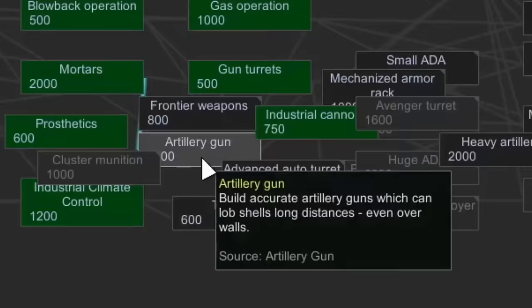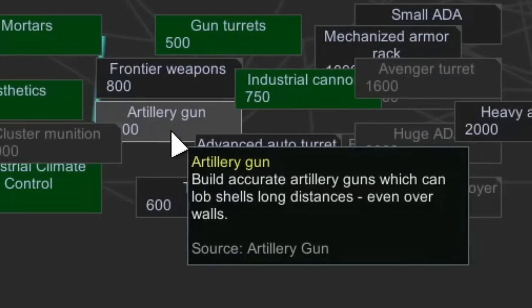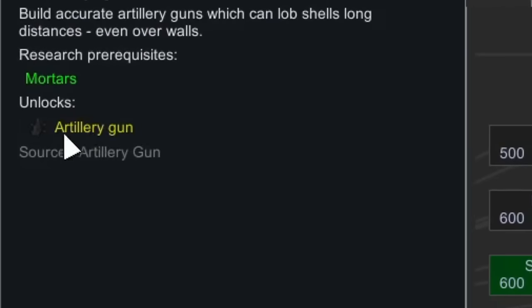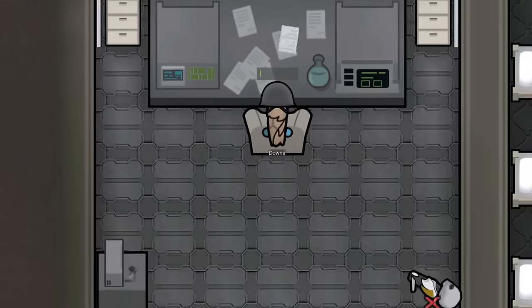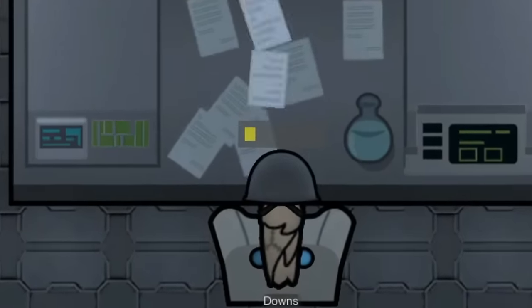While we're deciding what to do with our brand new nuke, we should at least research artillery guns. That way we have a large enough cannon to fire it at settlements if we decide to use it. We could fire it out of a mortar, but mortars are very inaccurate, and that wouldn't be all that spectacular, now would it?